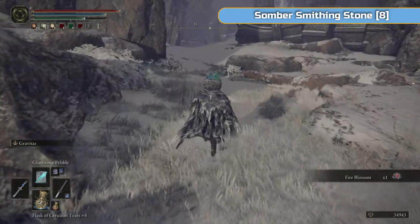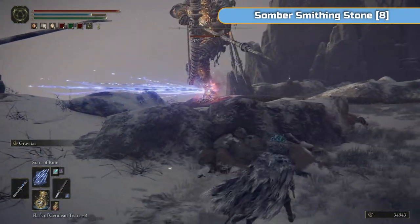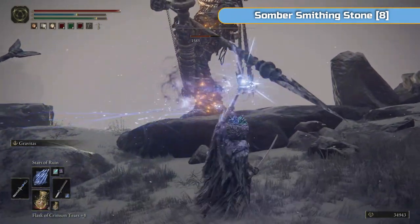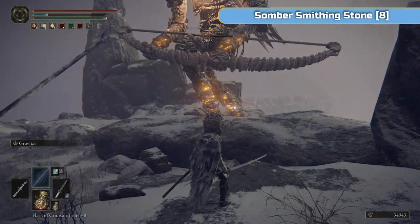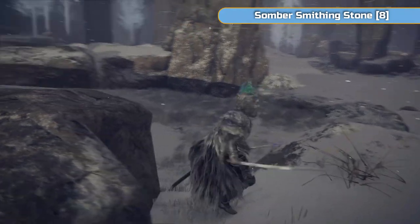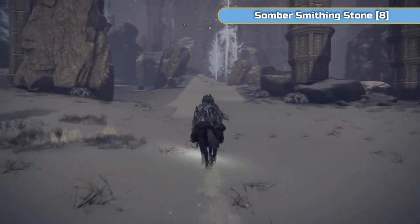Then you can run up and kill the Giant. This is the only point where it actually hits me with the arrow, when I stood right next to it. Stars of Ruin isn't actually very good against these Giants — you want to use Rock Sling to get it to fall over. It just does damage, it doesn't seem to knock it over. I'll just stick to Pebble — it's cheap, and that's the best bit about it. So that's where we've just come across. All the way across, and now we're actually in Mountaintops of the Giants West. Just got one more little section to go up and then we'll be there.